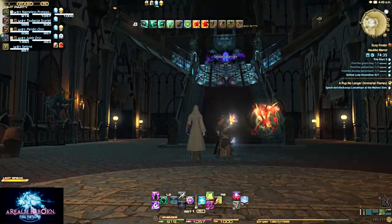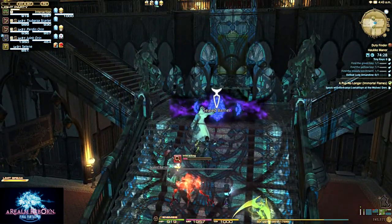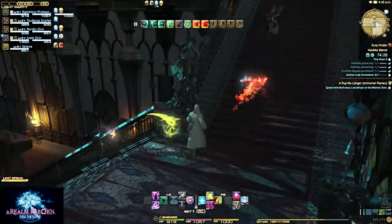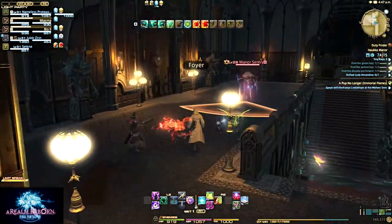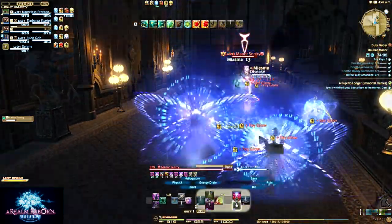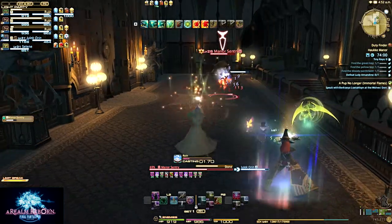I didn't show it off when we first came in, but we have a sealed barrier right up the steps, and the Bloody Parchment is what's going to break open that seal. That's why you have to go all the way around this hullabaloo. There is a hallway with two trash pulls and a treasure chest that may contain decent loot, but we needed a tiny key which we forgot, so we aren't able to do that.